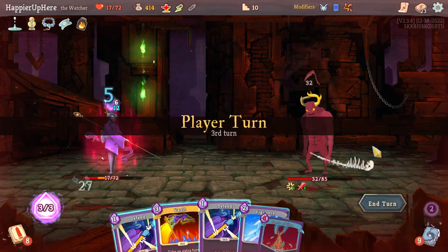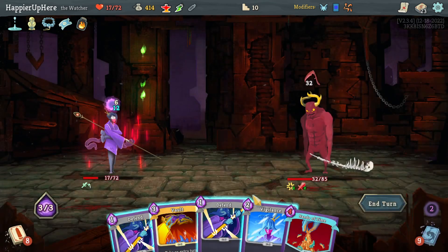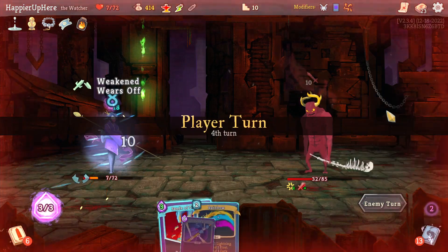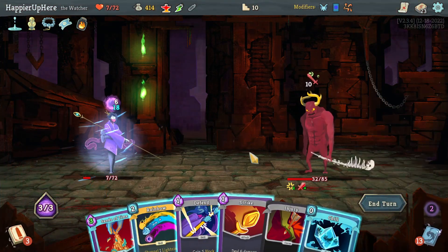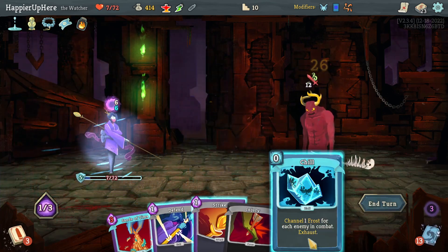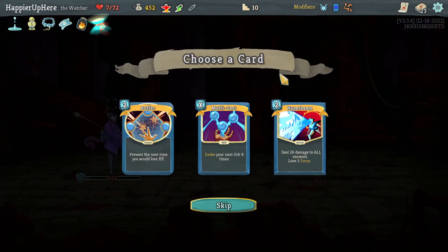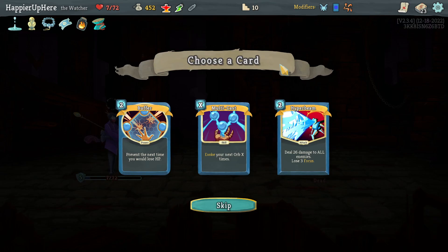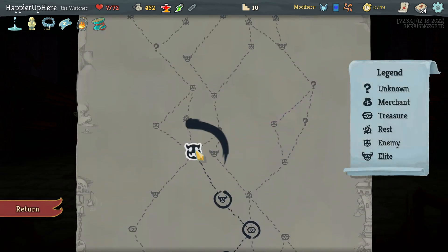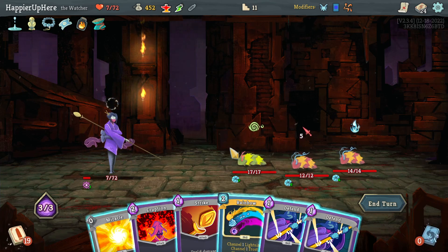Another 32 damage incoming - I'm starting to get worried. Let's do Vigilance - that will save me a little. Down to 7 HP, that's not good. Rainbow, then Chill - that's enough to kill. Got Damaru - at the start of your turn gain one Mantra - as well as Multicast, Buffer, and Hyper Beam. Buffer is better - let's take it, which also allows me to do a Blasphemy-Buffer combo.